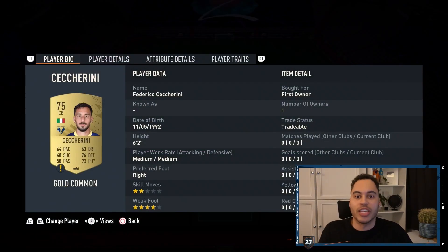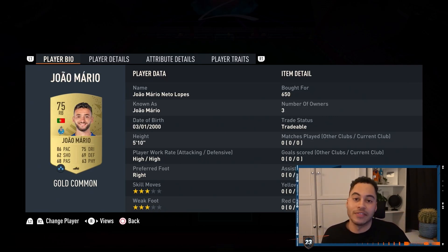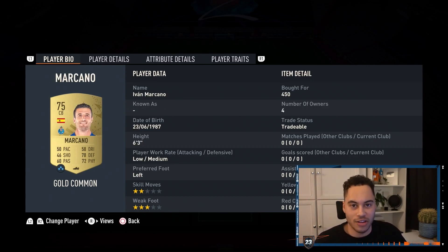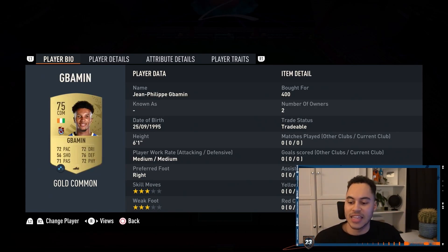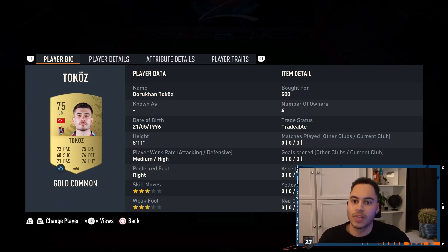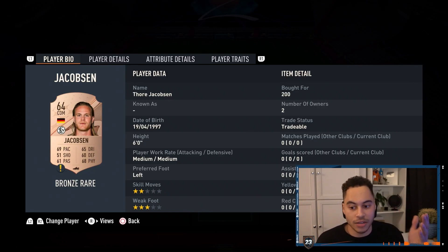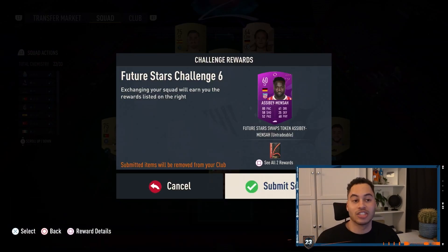In goal can be anyone — just make sure that player is the same club as someone else. In right back we have Joan Mario, in center backs we have David Carmo and Makano. Left back is Kevin Rodriguez, CDM is Gabamin, right center mid is a random gold matching the goalkeeper's club, left center mid is Tokos, CAM is Omer, and up top is any rare card and Tony Martinez.